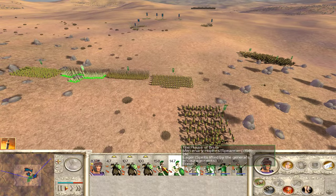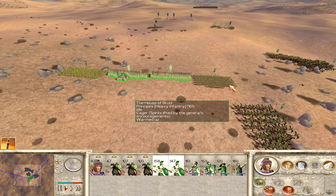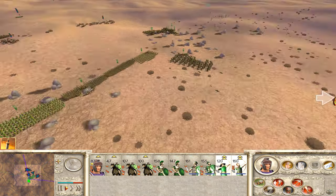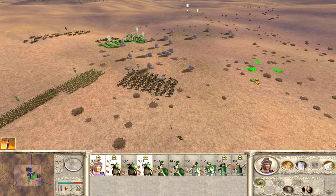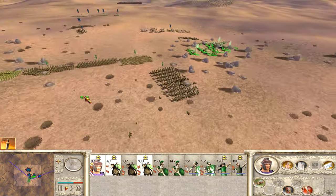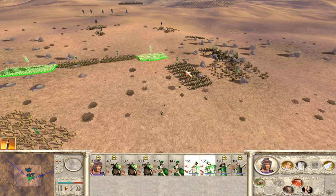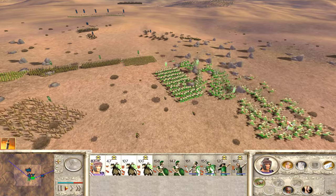Don't forget to get into phalanx formations. Where are our missiles? They're way over there. We've got their chariots coming - these guys need to be throwing javelins if they can. We killed 13 and we've lost six percent.